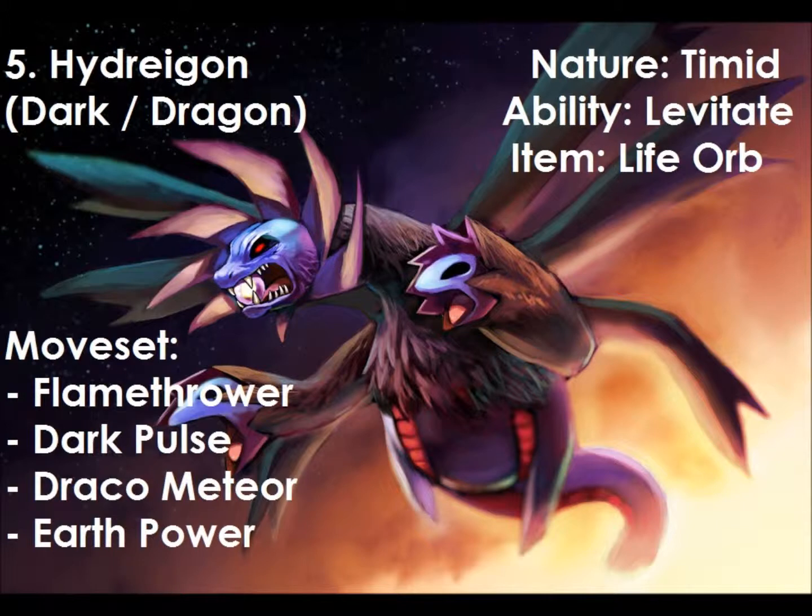At number 5, we have Hydreigon. Hydreigon was one of the Dragon types available in the Black and White games. It has a lot of potential, but for me when I use it, I feel like someone can use it better than I can — it can be used more potentially than me. My preferred moveset that I like to run on it is: Flamethrower, Dark Pulse, Draco Meteor, and Earth Power. Hydreigon is of course a special attacker, even though its pre-evolutions are more physical attackers, hence why they have the ability Hustle.